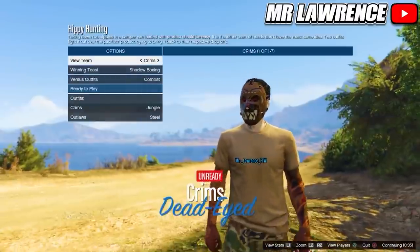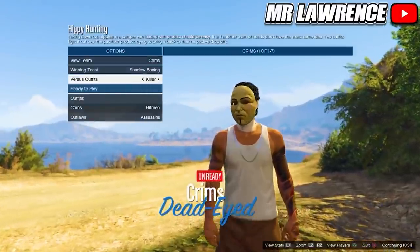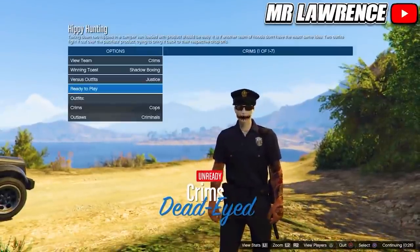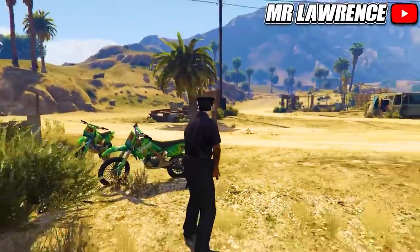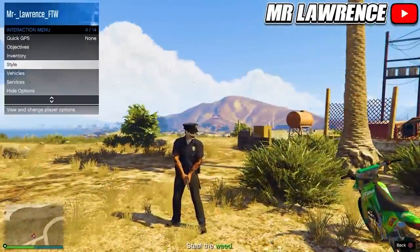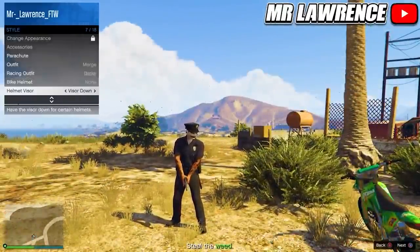When you are on this screen, go to Versus Outfits and select Justice. You will see the cop outfit and you can now ready up. From here, you will need to open your interaction menu, go to Style, scroll down to Helmet Visor and hold right on the d-pad for 30 to 40 seconds. Then go AFK.